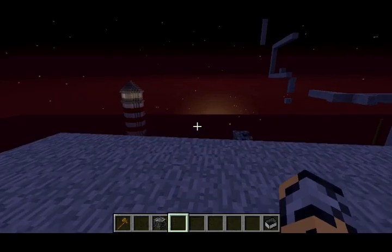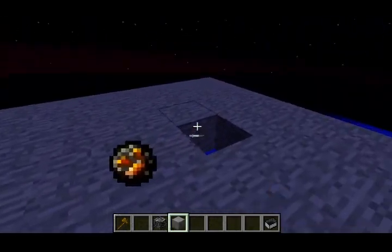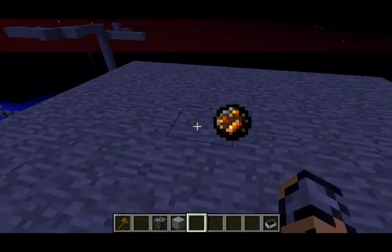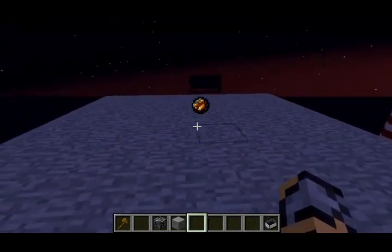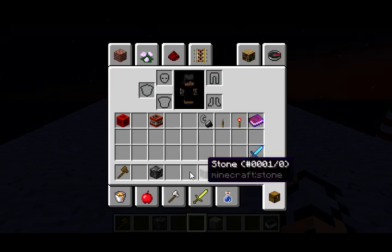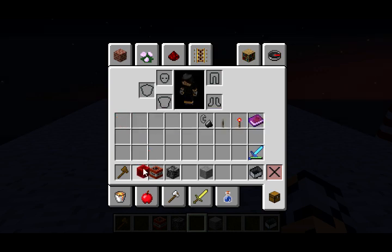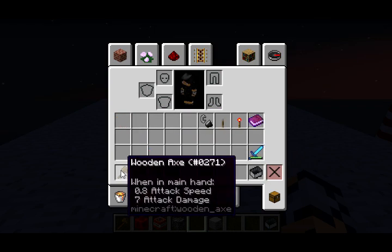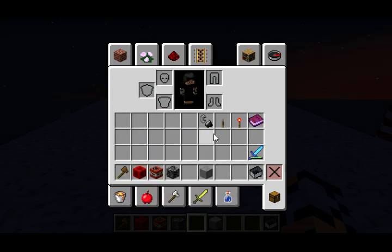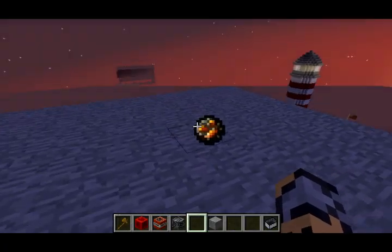Supposedly it's permanently there — you can't get rid of it, so you either have to live with it or start a new world. But there is a way! I'm going to show you a method. You're going to need very few things: bedrock, TNT, and redstone. If you use WorldEdit it's easier, but basically you just need bedrock, TNT, and something to trigger it.